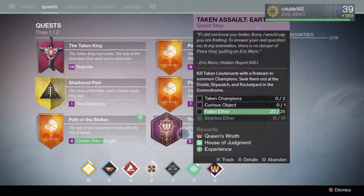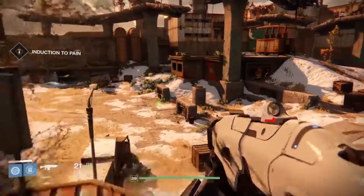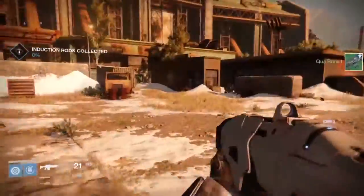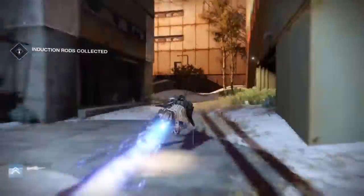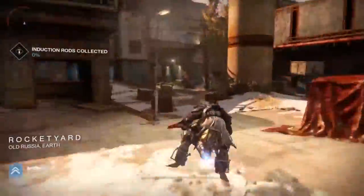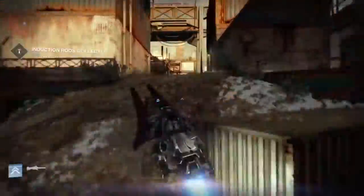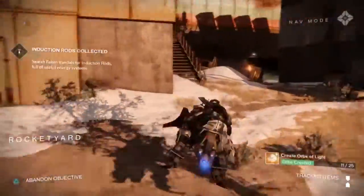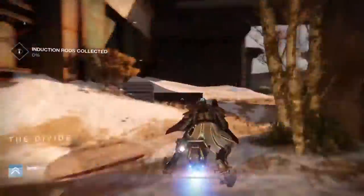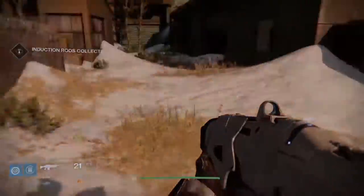As a reminder, here are the items we're looking for: the Curious Object, and also Taken Champions. So when you actually see them spawn up, those are what we're going after. This here is Rocket Yard, so we're zooming in on this one. Just go through the map, see if you see anything. If not, you can stay in there or go back and keep going back and forth depending on how impatient you are.